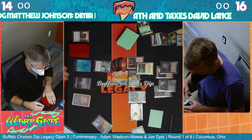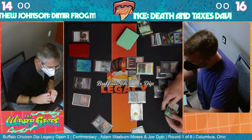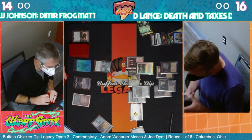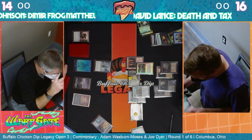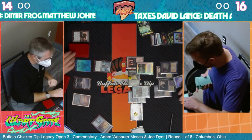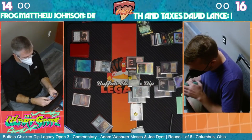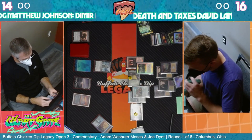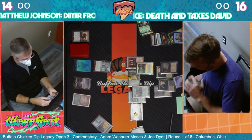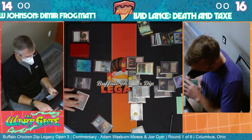The way that David loses is if he Yorians every single one of his creatures and then his opponent stifles the returning-to-play trigger. No Stifles - all right. That was the only possible out. But that's something David has to be thinking about because it's pretty common that these decks play Stifle. If you blink out all your creatures and they all get eaten by Stifle, that's a disaster.